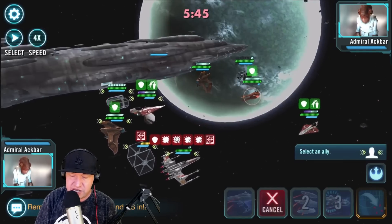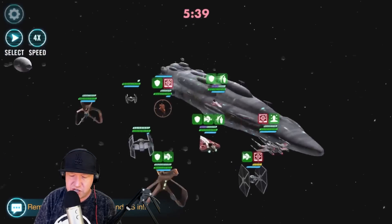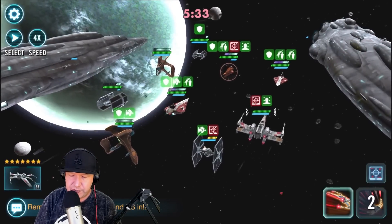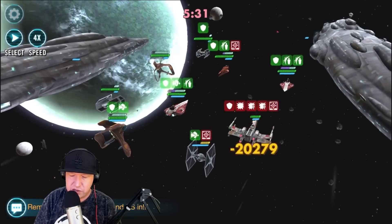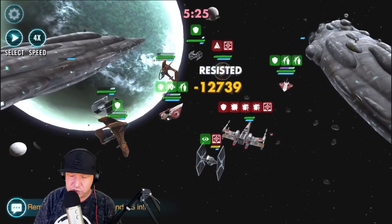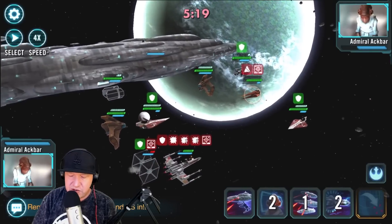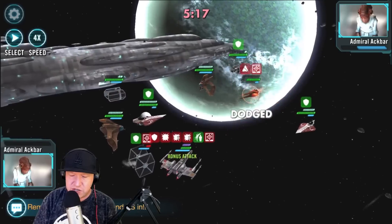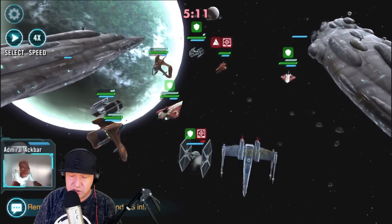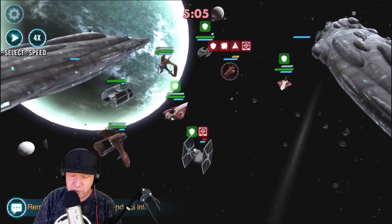I've got to do this, get rid of all that stuff, plus I can use the protection. There's the taunt back - look at that, he's still alive. He's probably going to die shortly. I got the ability block, cool. TIE Pilot usually survives the whole thing because he gets all that foresight all the time. Come on, go down. Almost got you. Reinforcement coming in - please stay alive.